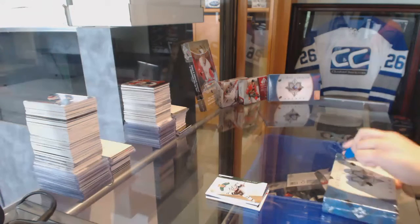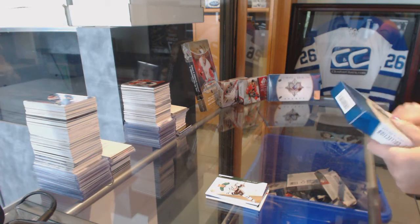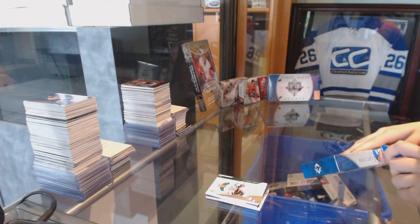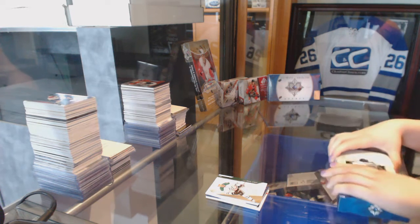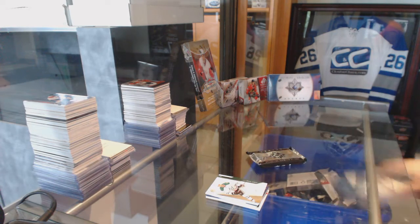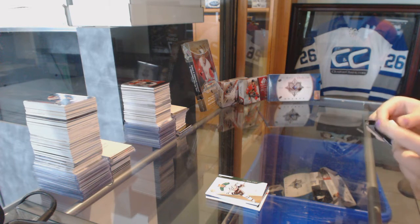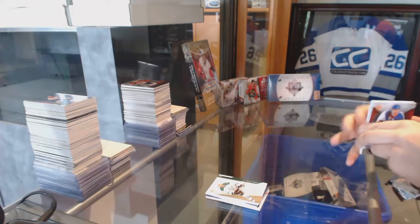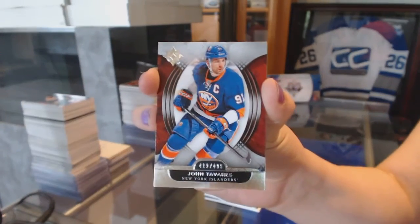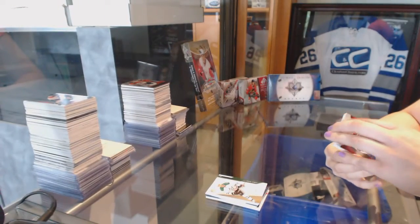Now I'm going to crush Ultimate. We've got a base card, number 2-499, of John Tavares.